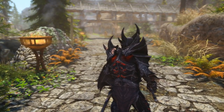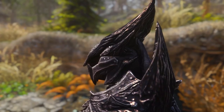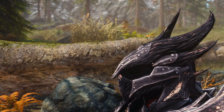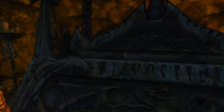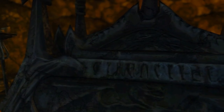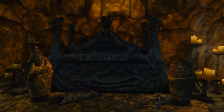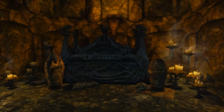At first, it's easy to look at the design and simply interpret it as Bethesda making little more than an art decision — the armor does look pretty cool. But there are also other strange connections between Daedra and dragons that are a little bit harder to ignore. For instance, the tomb of Jurgen Windcaller, founder of the Greybeards and former BFF of Paarthurnax, has an inscription written in Daedric writing on it. Whatever these connections could mean, well, that's anybody's guess, and yours is as good as mine.